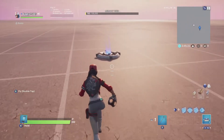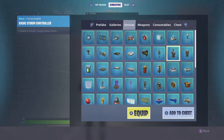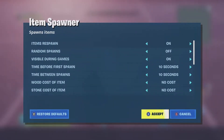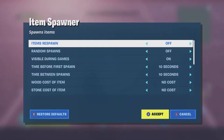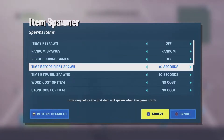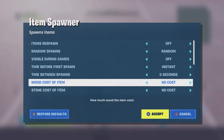For this video I'm just gonna be showing you how to do completely custom loadouts. So what you need is this item spawner. Next, you want to customize it and make it so the items don't respawn — random spawns is on, random visible during games is off, and then the time before first spawn you want to make sure that's instant. The rest don't matter.